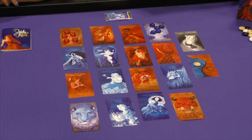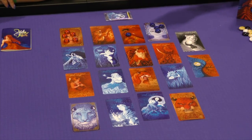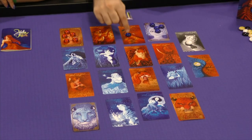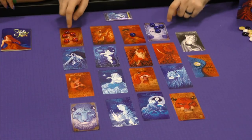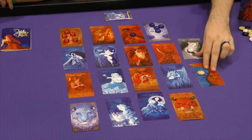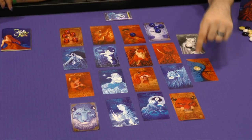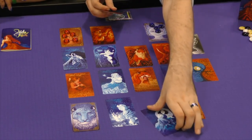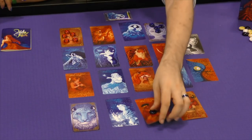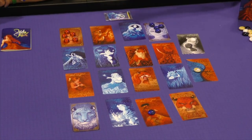On your turn you do two things. First, you move one of your tiger cubs to an adjacent card. Then you switch two cards. The two cards have to have at least one tiger on them — yours or someone else's — and they have to be in the same row or column. You can't switch the corner doors, and these cards here tell you which ones you can switch. Right now I can switch any two blue cards or any two lady cards. That's the entire rule set of the game.